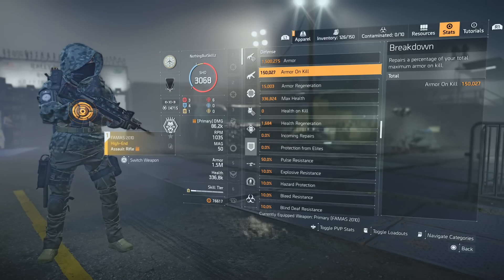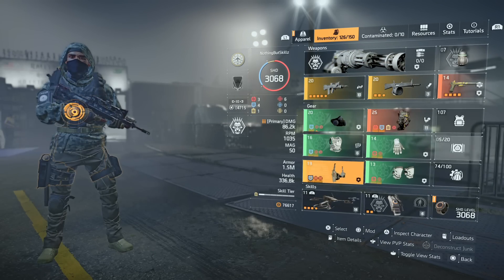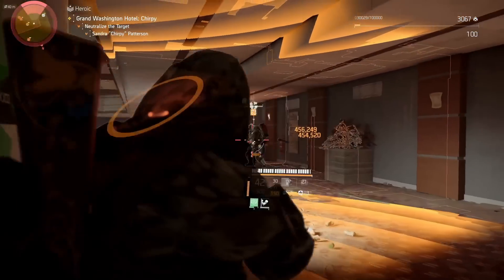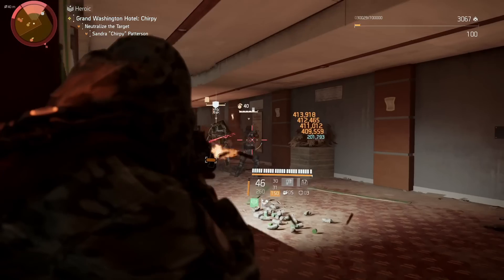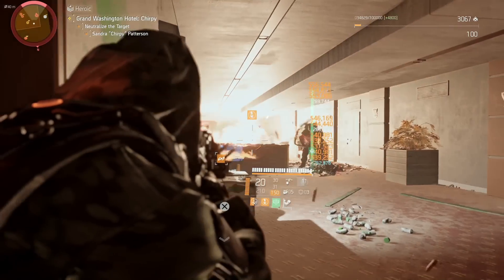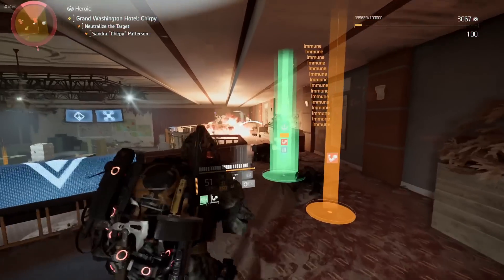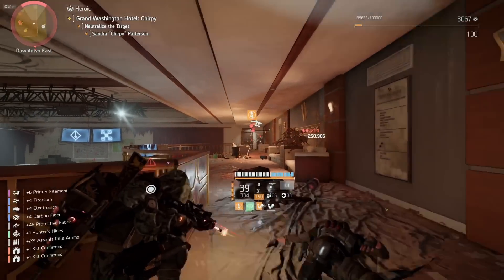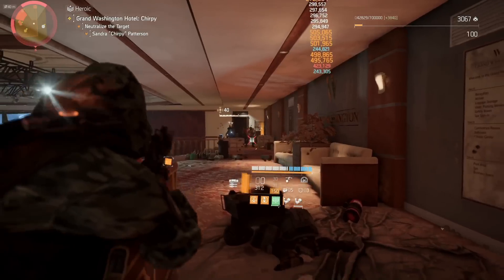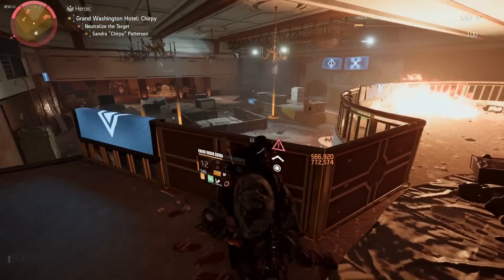For skills, we're using the Banshee Pulse - I 100% recommend this. When enemies are focusing you, you can disorient them, kill them, and get out of sticky situations. It's probably one of my favorite skills. I pair it with the Defender Drone, which gives 30% damage reduction at skill level 14. Combined with the build's survivability, the damage reduction works hand in hand with everything else.